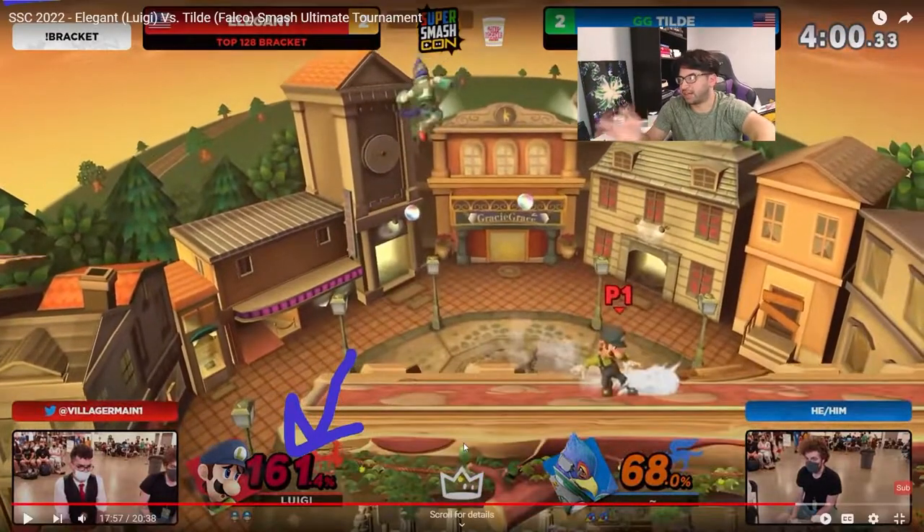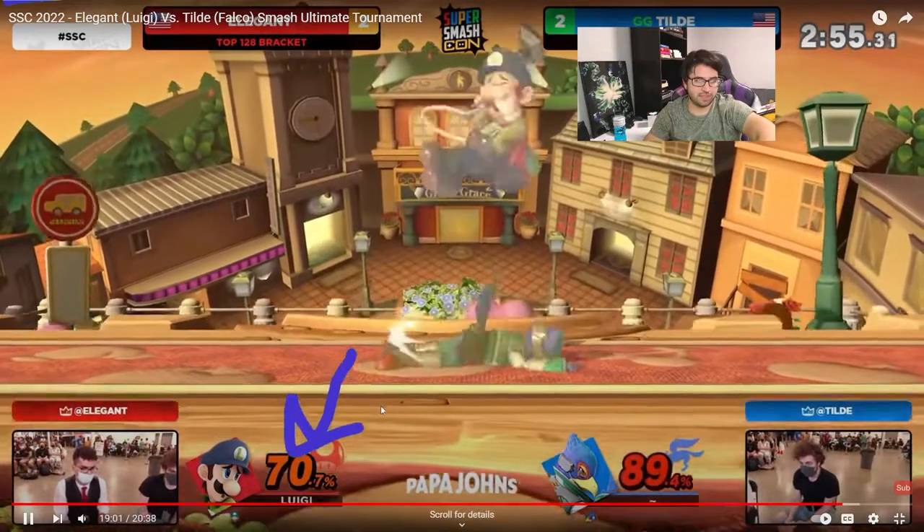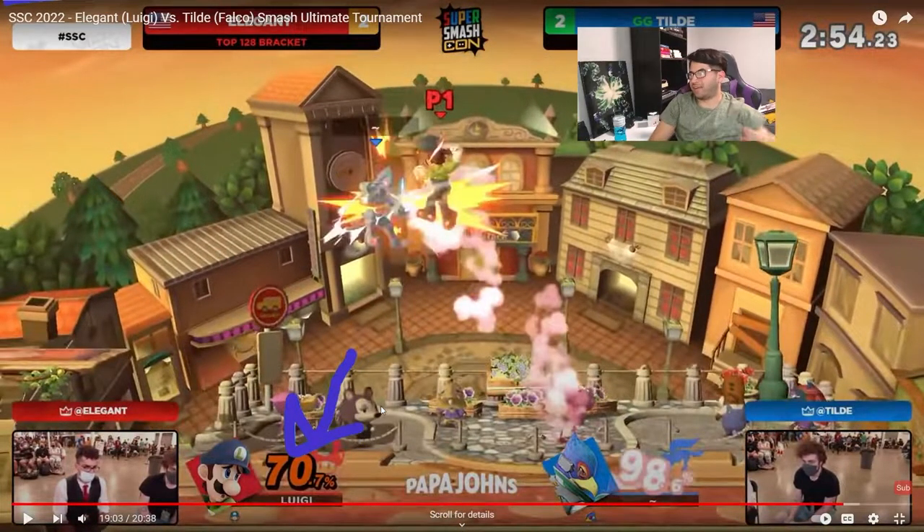That's my recommendation — it's all about positioning. Edgeguarding is nearly 100% waiting and positioning; those are the two most important things. It looks like that's about it. Tilda doesn't play in a way that lets him get a lot of edgeguard opportunities, and when he does, I don't think he's taking full advantage of what his character is capable of. That's my opinion — I'm not a Falco player, so feel free to tell me I'm wrong. But those are my ideas.